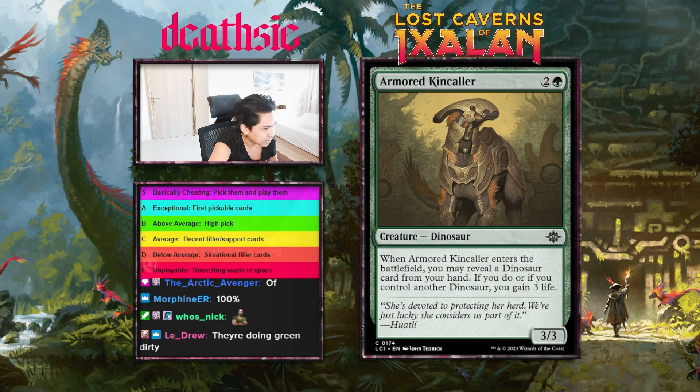Next card: Armored Kincala, three mana 3/3 dinosaur — enters the battlefield, you may reveal a dino from your hand or if you control another dinosaur, you gain three life. Kind of a cool card. I'm starting to feel that 20 life in modern Magic is way too low, so having random life gain that's not over the top feels pretty good. I'm gonna start this off at C-minus. Definitely a build-around, but having some defensive tools sounds pretty nice.